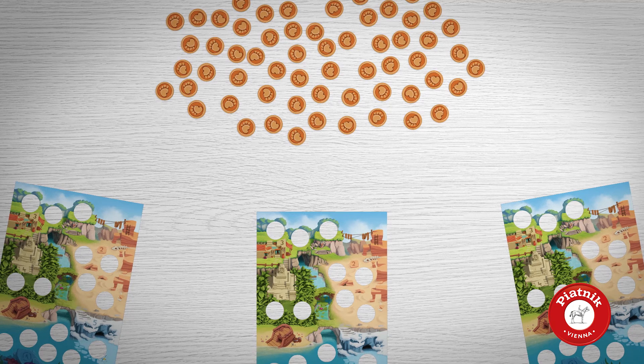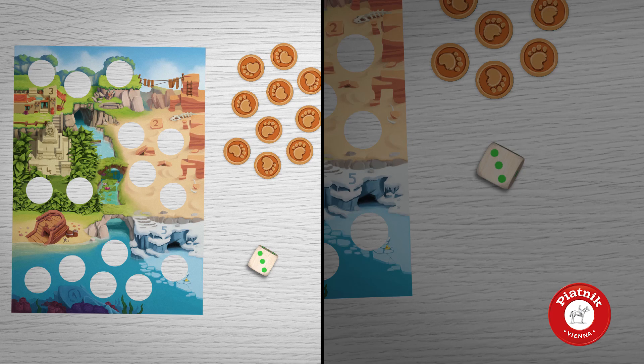Each person takes 10 tiles as a personal supply, still keeping them face down. Now you play in turns. The active person rolls the dice and chooses one — you now have two options.